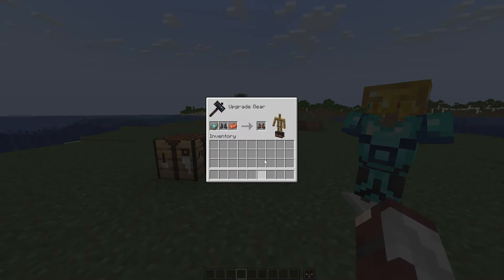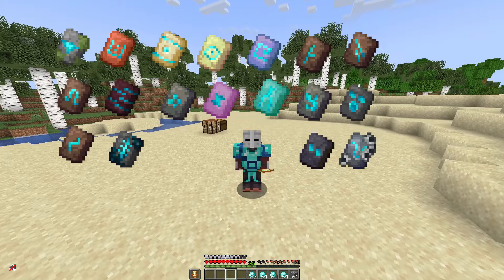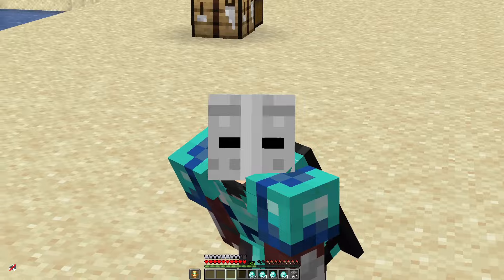Armor trims are rare and valuable items used to customize your armor. There are a total of 18, with two of them being added within the newest Minecraft update. Here's how to get all of them.